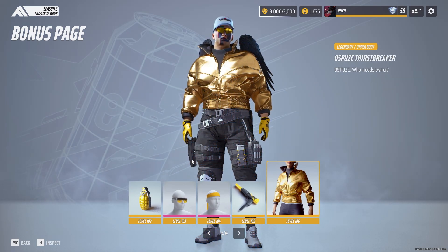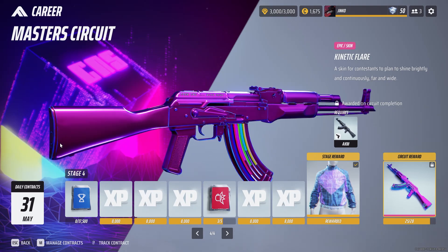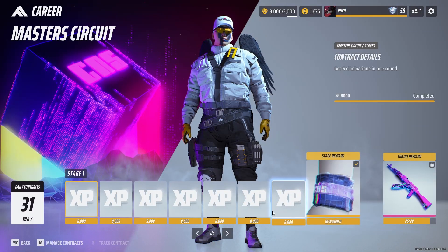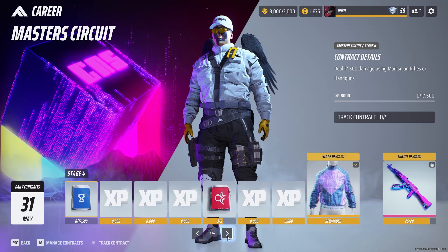Are you afraid you might miss out on some daily or seasonal rewards because some contracts are too hard or take too long to complete? In this series I tell you the best methods I find to complete the most annoying contracts, and in this episode we will tackle the ones that ask you to damage opponents while sliding.